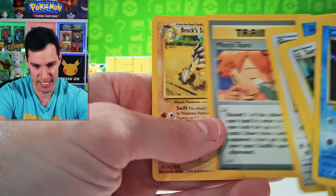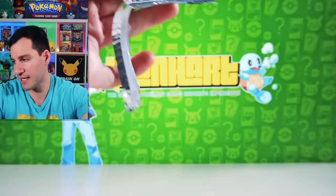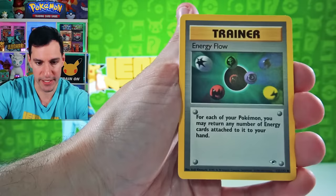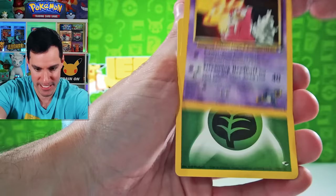Gym Heroes — Blaine's Moltres and Sabrina's Gengar. Can we somehow get lucky from this Gym Heroes? Next up is Team Rocket. Magnemite, Abra, Charmander, Flow, Goldeen, Rattata. And hey — I'll take it! A Lieutenant Surge! Non-Holographic Trainer card. Executor and a Sabrina's Slowbro — I'll take it.